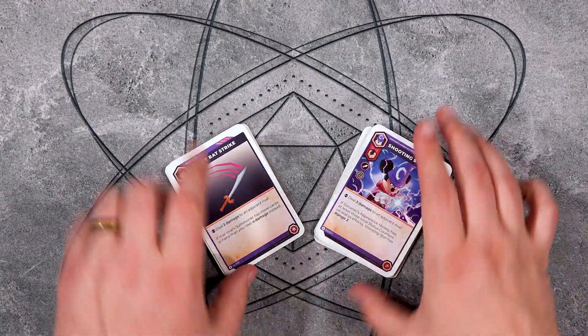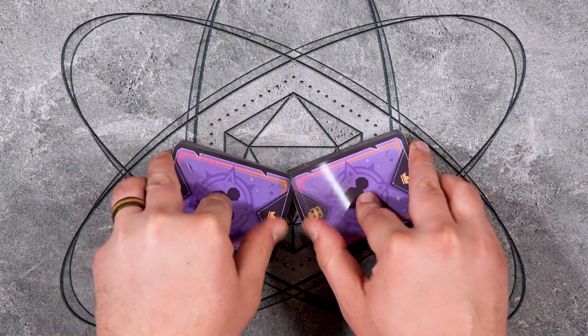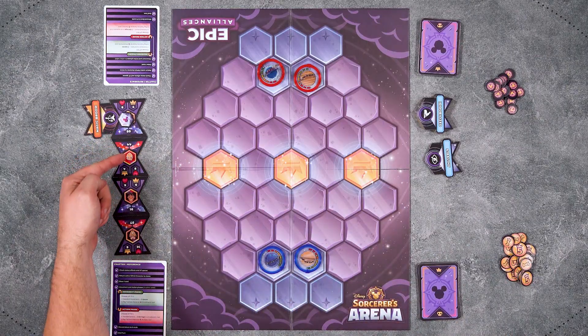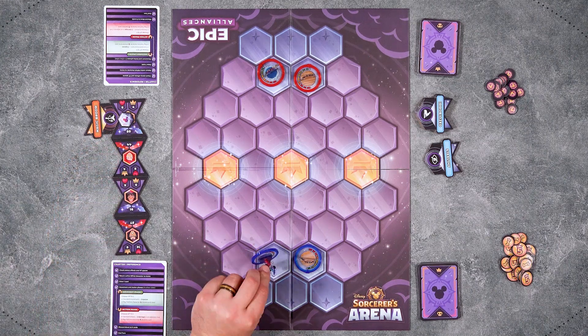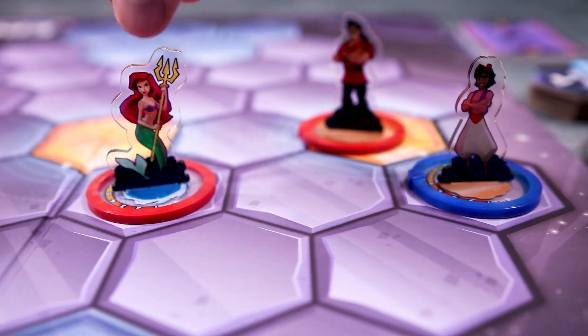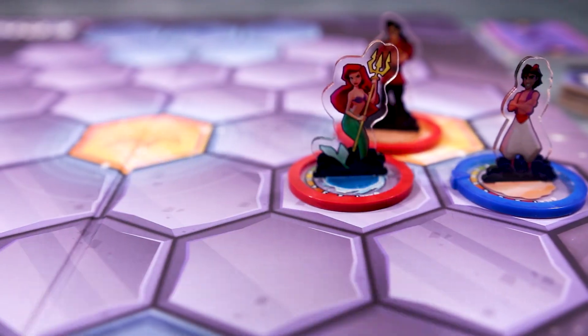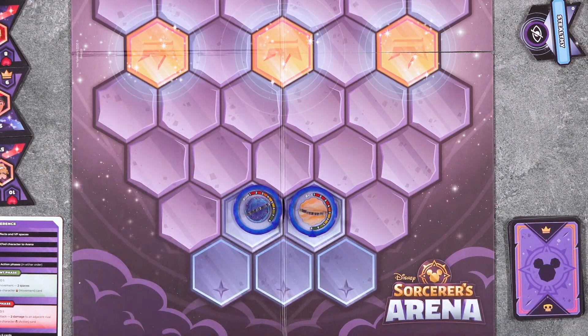Once a player has selected their characters they will shuffle together their character decks to form a blend of cards to use as each character activates. Each round all characters will activate once in turn order. When it's a character's turn to act they will make a move and perform an action in either order. Moving allows the summoner's allies to move around the board and be in position to deal damage to rival characters. The active player may use a standard movement of two or play a movement card which may come with additional effects.